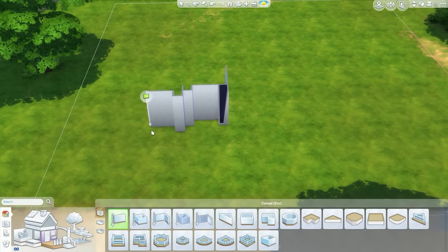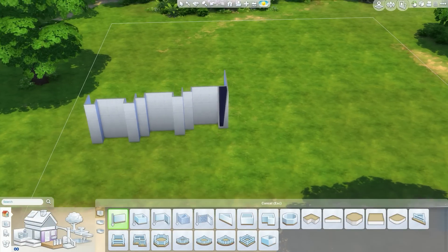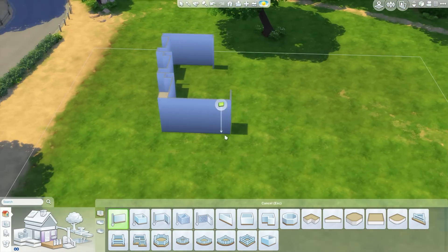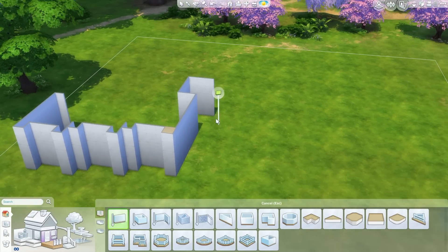Hello everyone, it's me Hathi and I am back with another speed build. This time we're going to be building a celebrity mansion — Kim Kardashian and Kanye West's celebrity mansion in California.